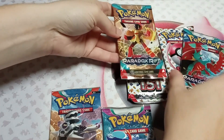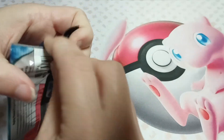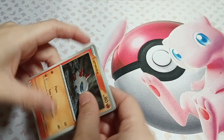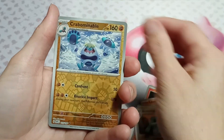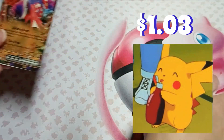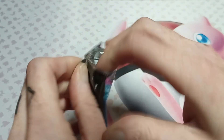We got a Paldea Evolved, Obsidian Flame, and two Paradox Rift packs. Nice. I want the Obsidian Flame - shooting for the Charcadet, maybe we'll see. Still need the special one, that's the only one we don't have. There's the code. I'm gonna just open the Paldea Evolved and get these two out of the way - we've opened a lot of these two sets.